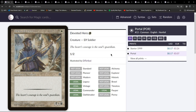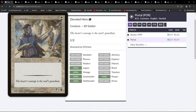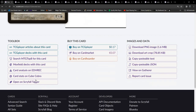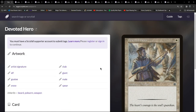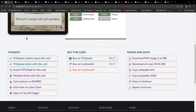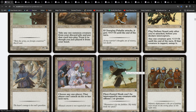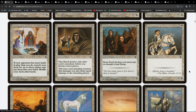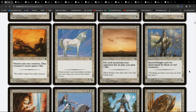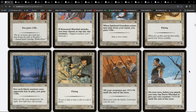Of course they've been subsequently errated. Another interesting thing is that if we drill through some of these cards, to all intents and purposes they've only ever been printed in Portal. Something like Devoted Hero - it came up in the 1999 starter decks but not actually in a set. You might think, well it's a 1/2 for one - that sounds remarkably like Sanctuary Cat, and there it is! So some of these cards have been functionally reprinted.